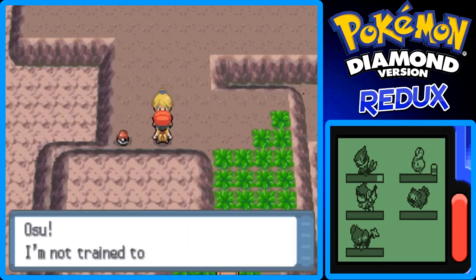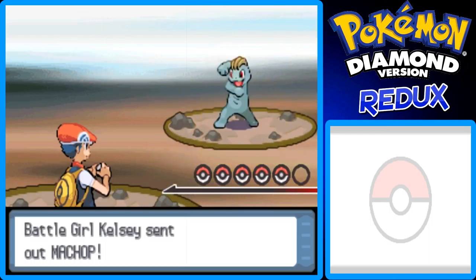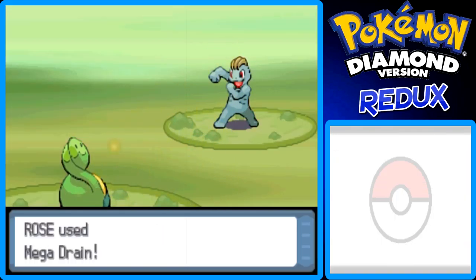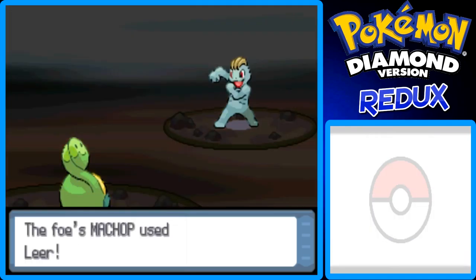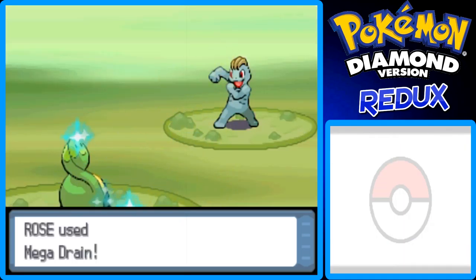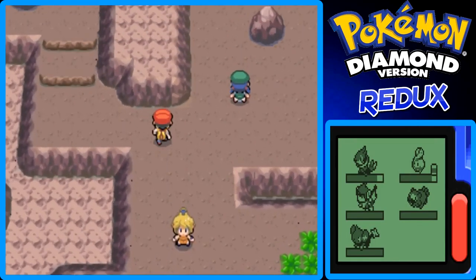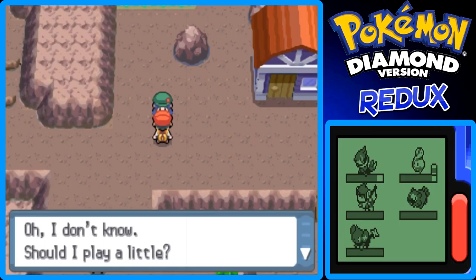Here's a Battle Girl. I think she has a Meditite. I was totally wrong — she has a Machop and a Meditite. Here's another Repel, which is very worth picking up. This Picknicker has a Piplup, I believe. Should I play it a little? Let's battle.